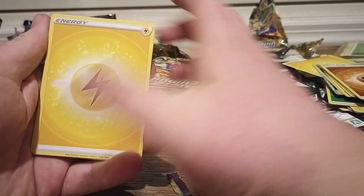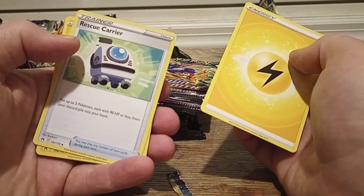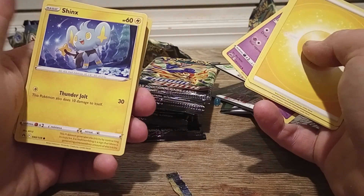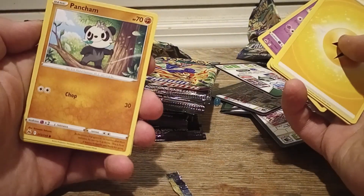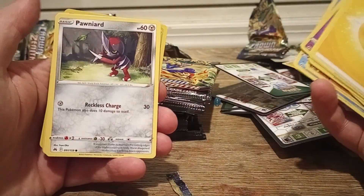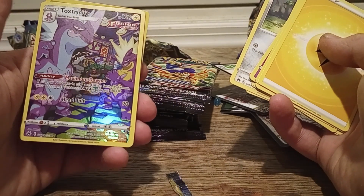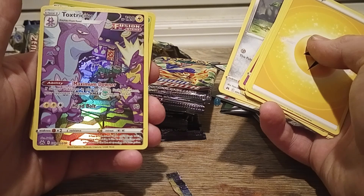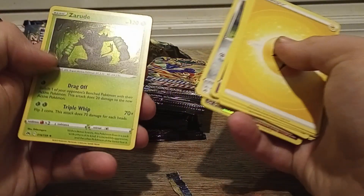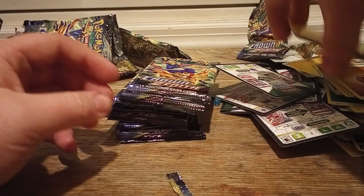Maybe we'll go a little bit quicker now. Electric Energy, Rescue Carrier, Pinchurin, Girafferig, Shanks, Pancham, Snorunt, Pawniard, Tangela. I got a Full Art Toxtricity. Not bad, not bad. And a Zeraora — regular. All those are good.